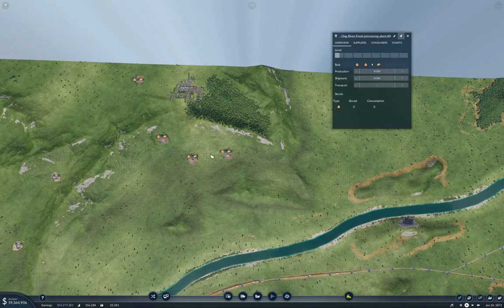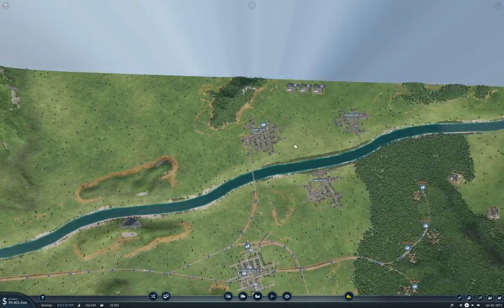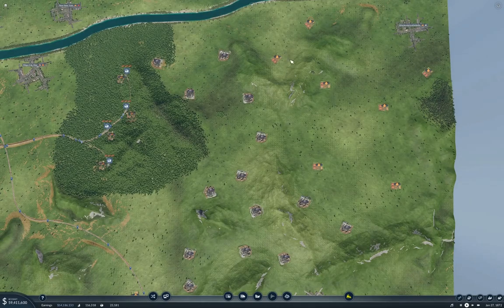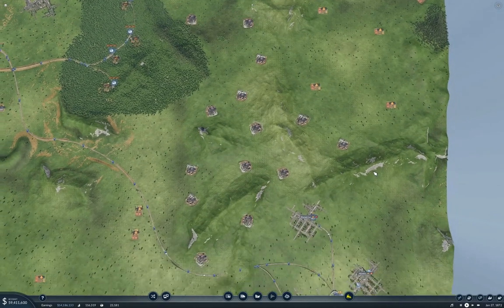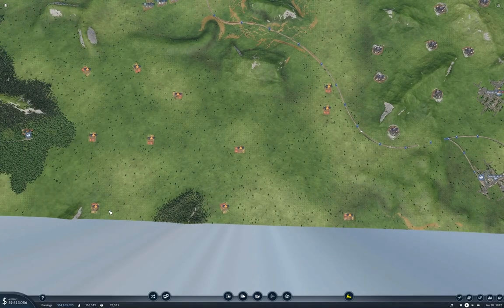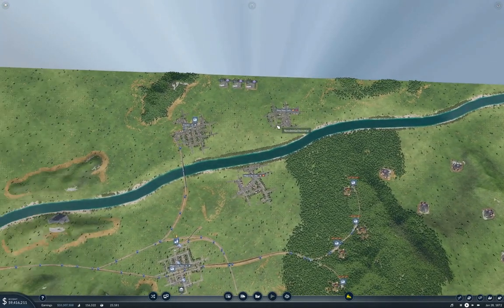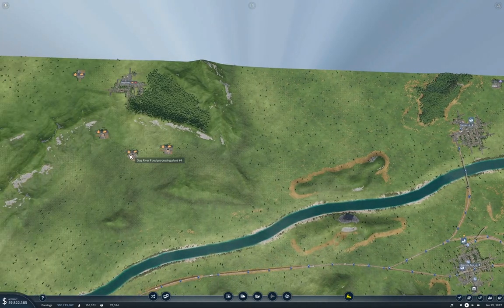We've got four food processing plants here, and those will each run four farms, I think. So from here, 16 farms — one, two, three, four, five, six, seven... eight, nine, ten, eleven, twelve, thirteen, fourteen, fifteen, sixteen and change. So we could run some crops there into the food processing plants.